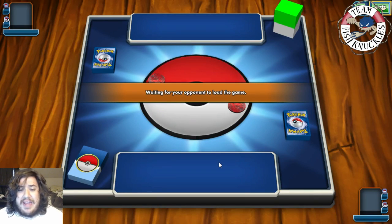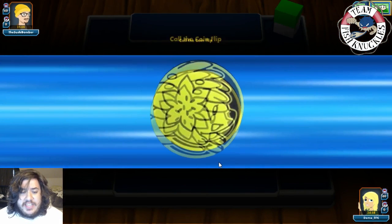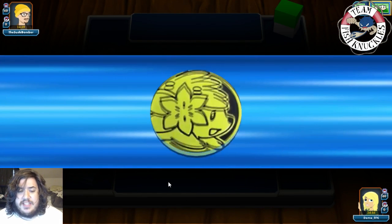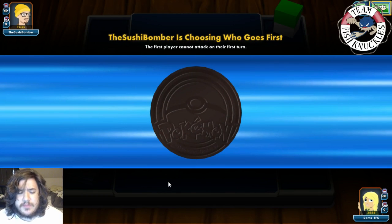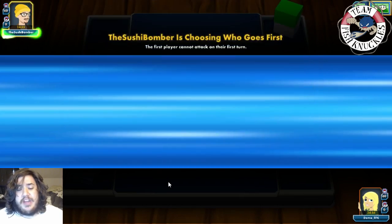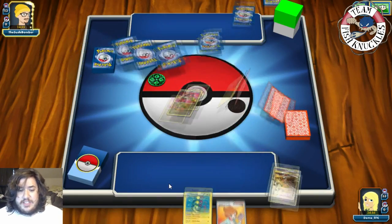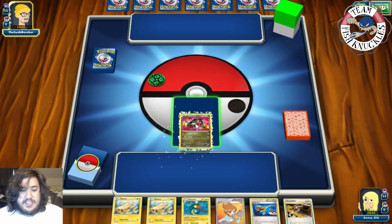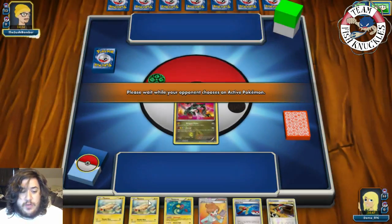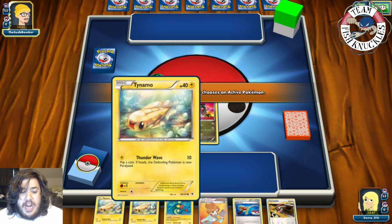We're playing against Sushi Bomber running a Colorless, Grass, and Fire deck — not sure what the combination is but we'll find out. We call heads and lose the coin flip, which is unfortunate because we need that turn to get Tynamos down and evolve into Eelektriks. We do get a Rayquaza — we could use Dragon Pulse turn one — and we put down two Tynamo.